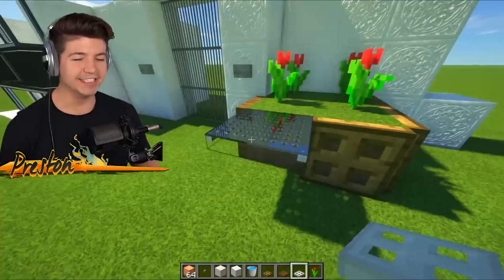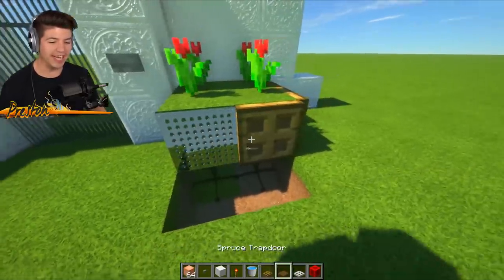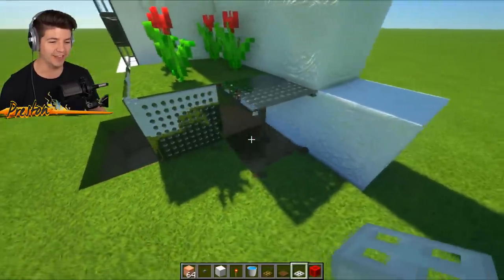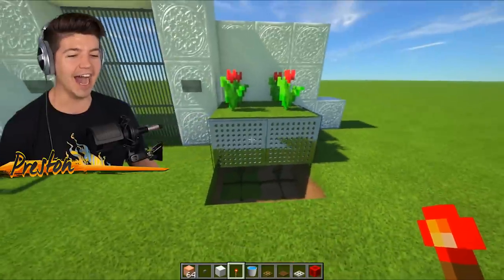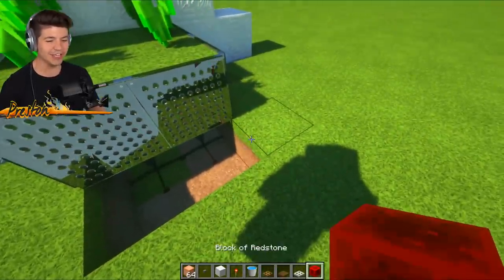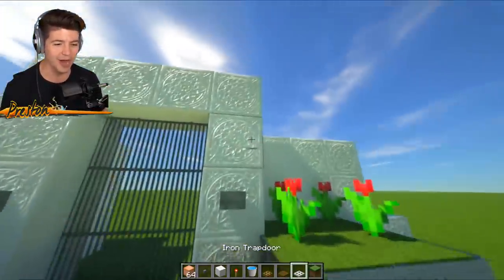The iron trapdoors definitely look epic. We can add redstone torches beneath and we should be able to get all of these to stand like this. I feel a lot better about this design. That is looking gravy cakes. Look at this flower bed - best flower bed in all of Minecraft.